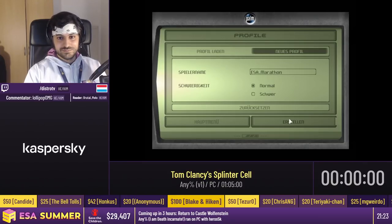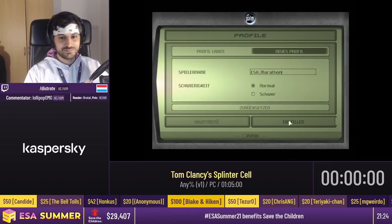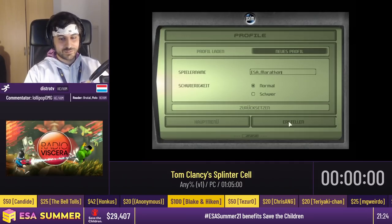Welcome back to ESA Summer 21. We are raising money for Save the Children. Links to donate can be found below the stream. We would also like to thank Twitch and ViewSonic for sponsoring this event. Now it's time for DistroTV running Tom Clancy's Splinter Cell. Take it away.